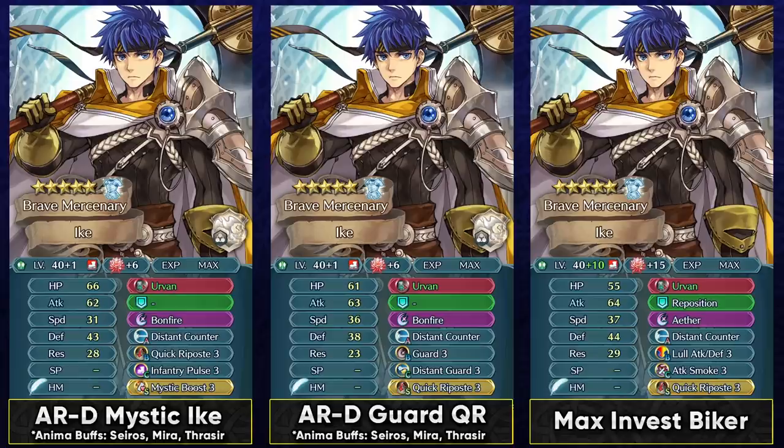Mystic Boost is a good option on Ike in the Anima season because Sothis Shell of Regan targets his resistance with adaptive damage, and Mystic Boost can disable adaptive damage. Bonfire is preferred over Ignis as a special because if a unit like Legendary Leaf with an impact effect prevents your follow-up, bonfire still retaliates well after taking two hits given Ike's high defense. Lull Attack/Defense is essentially a better Bjarke's Blessing, giving much better performance across in-game content. If you're not running him for Aether Raids, Lull Attack/Defense is a solid slot B option that even works in some competitive modes.